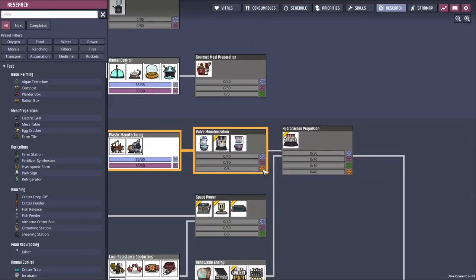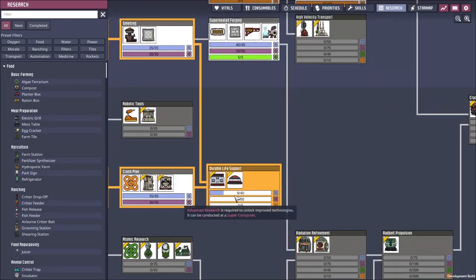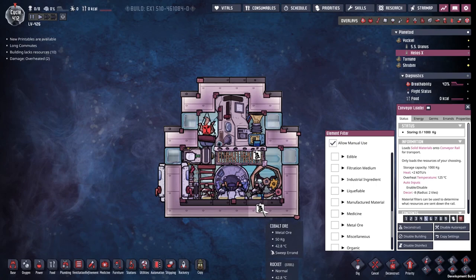Looking up and down, you can see there are a whole bunch of sciences that I wish to do. We can stockpile the blue and the purple from the bases, but the yellow we need to do in orbit.